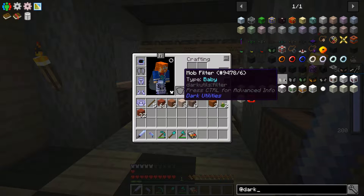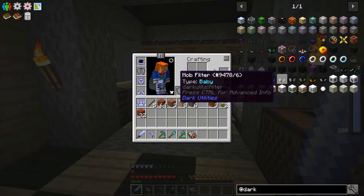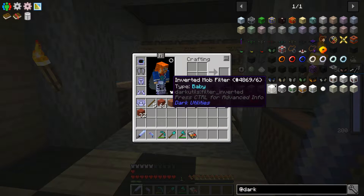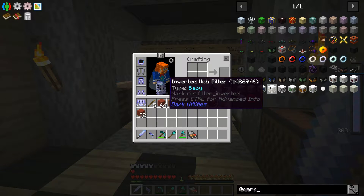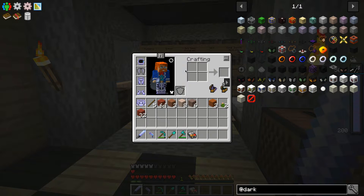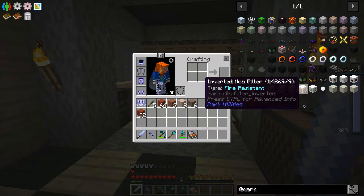If a baby animal came up to one of these filter blocks, it could walk through it. But if you use the inverted kind, then anything other than a baby animal would be able to walk through it, but a baby animal would be treated like a block. They're really cool blocks — I recommend that you check out Direwolf20's mod spotlight on Dark Utilities, because there's a lot of useful stuff there.